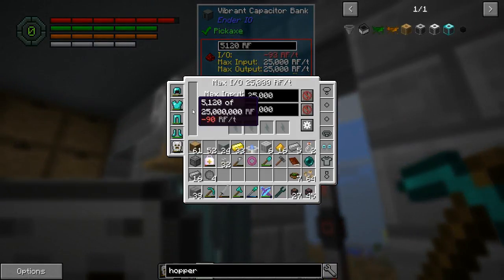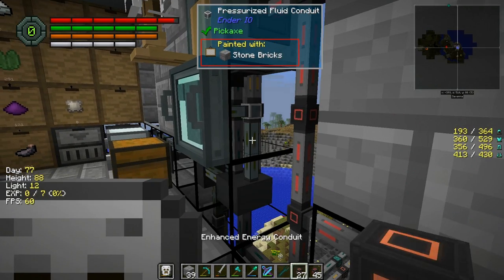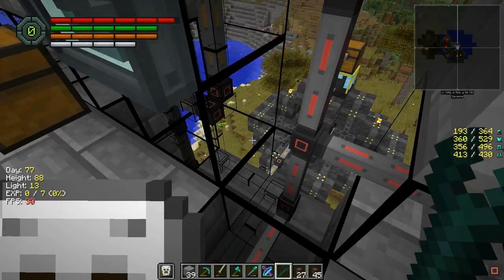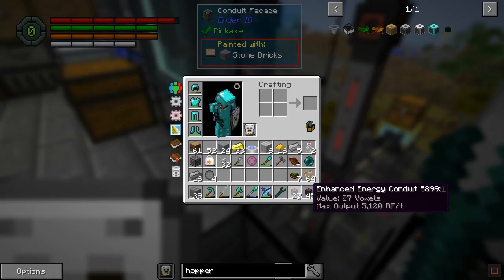Right now, as you can see, I have this vibrant capacitor bank, and I upgraded the wires so that all of the wires are now the enhanced version of the conduits - instead of the regular energy conduits, I have these enhanced energy conduits.